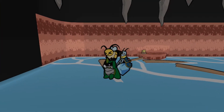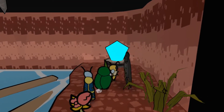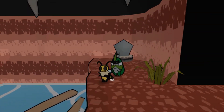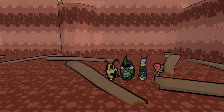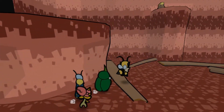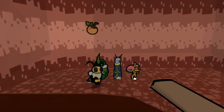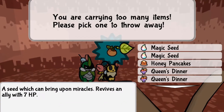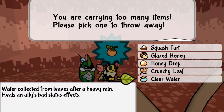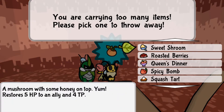Where am I supposed to go? There's nowhere to go. What was the point of that? I don't get it. Oh, there was water over here. Clear water heals — it heals bad status effects.